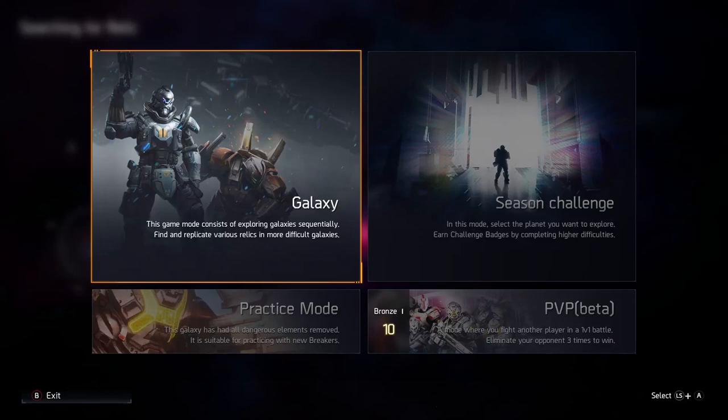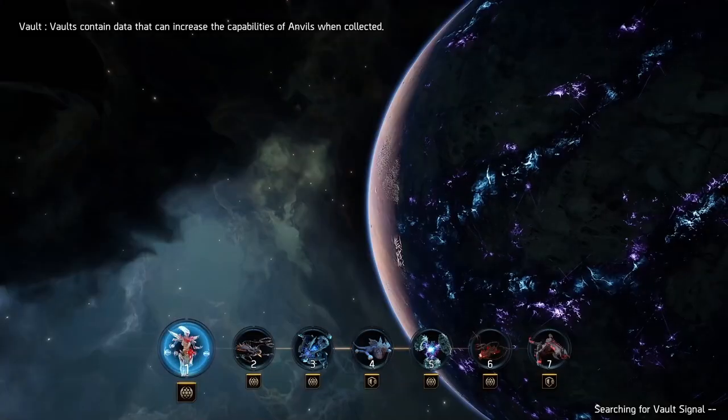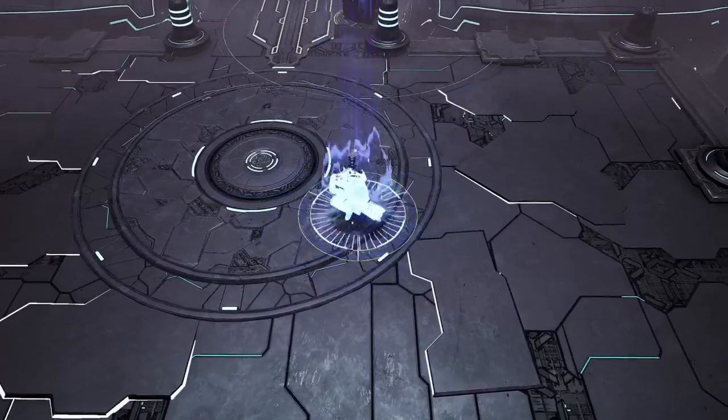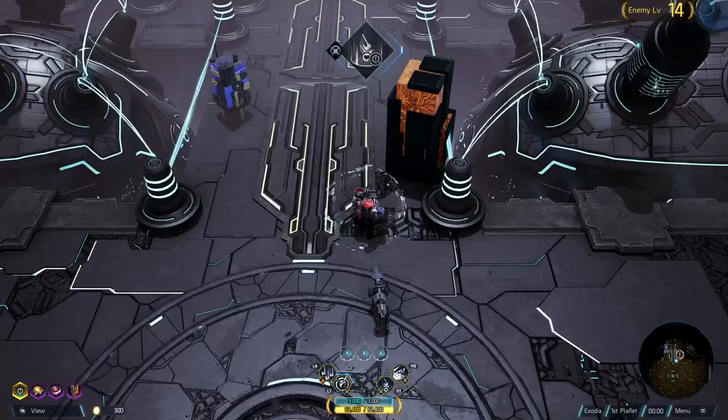Let's get into the run. First thing we're looking for in the first box is the 100% Skill Power on Executioner Axe. I definitely suggest resetting your run if you don't get it on Planet One — it's not a big deal. It's very easy to farm and get, it does not take long. You just walk in, press this, and look here. Bam, got it — it's always the left option.